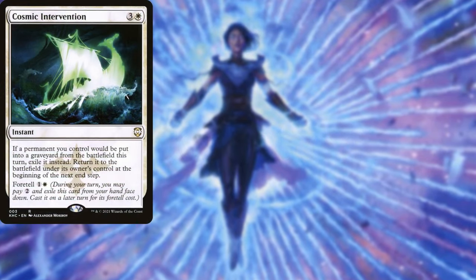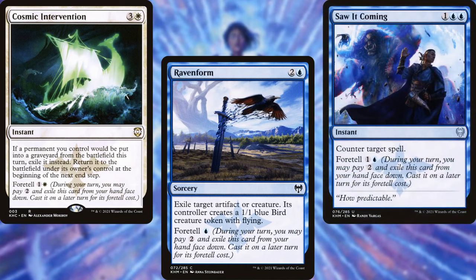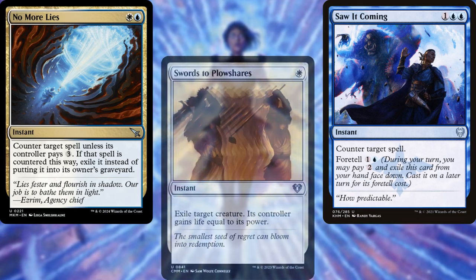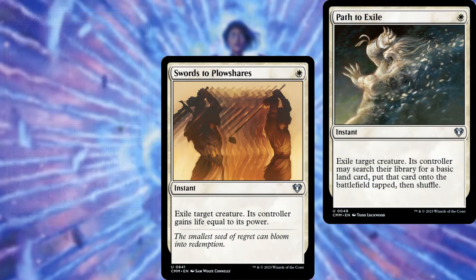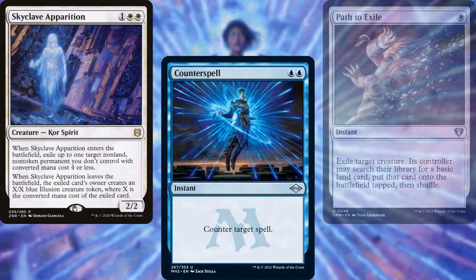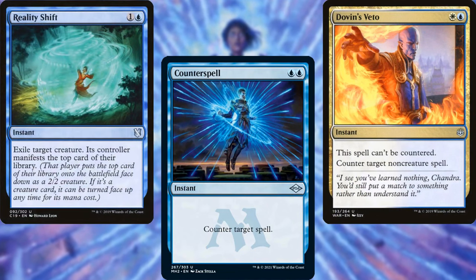Cosmic Intervention, Raven Form, Saw It Coming, No More Lies, Swords to Plowshares, Path to Exile, Skyclave Apparition, Counterspell, Dovin's Veto, and Reality Shift help us to keep our opponents in line.